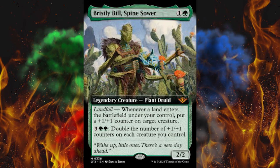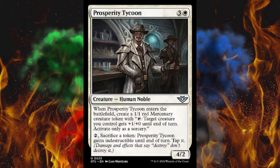Next up, Prosperity Tycoon. It's a 4-cost white 4/2 Human Noble. When he enters the battlefield, create a Mercenary. If you pay 2, sacrifice a token — Prosperity Tycoon gains Indestructible until end of turn. So just a little Mercenary enabler. Not too special, but he could be very annoying in any kind of limited format. That's why they put him in Uncommon. Rares are good, but for this set, with what I've seen so far, you're going to have to look to the Uncommon slot first. That is where all the power and synergy is.